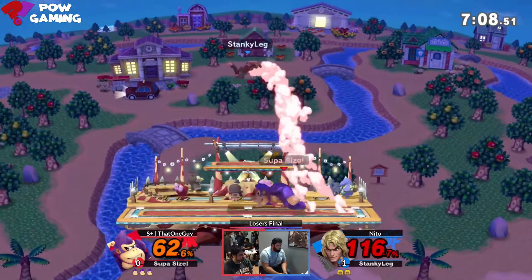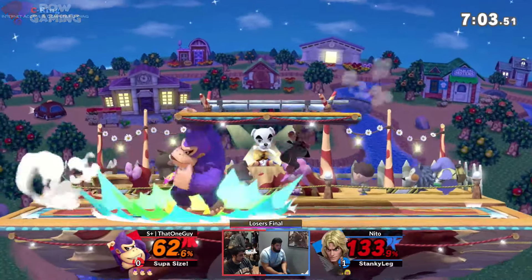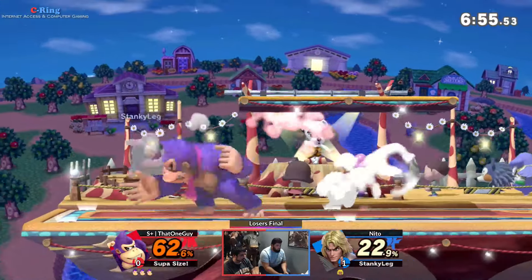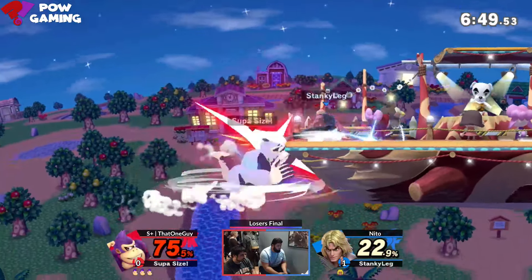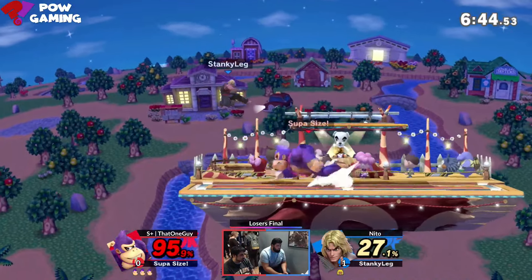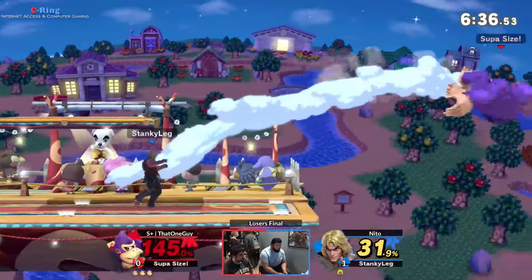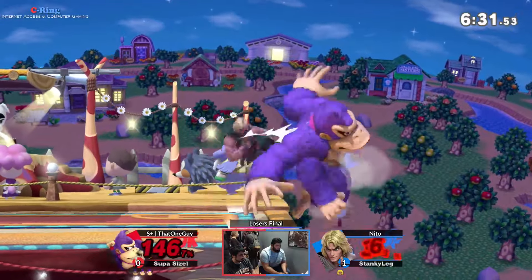Side B isn't really gonna guarantee a kill. Especially someone who knows the matchup - it's not gonna guarantee a kill below 115, 110. And he's dead. He has armor in the up B. You just have to hold shield it. We try to grab him out of it. Oh, he's already down to one stock.